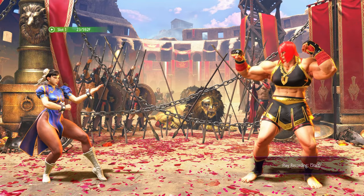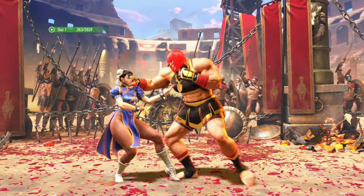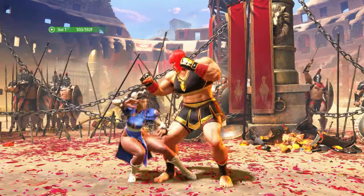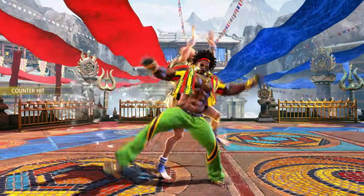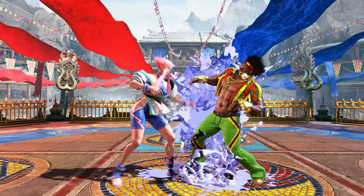Sometimes your attack isn't completely invincible but can absorb an attack or two — this is called an armoured attack, just like the drive impact which may absorb two strikes. You can break through your opponent's armour using multi-hit moves, a throwing attack, or a powerful armour break attack such as your super art attack. This is when you delve into the unique properties of each character and see what they bring to a fight.